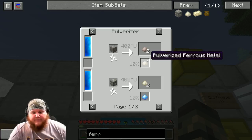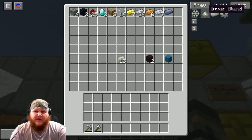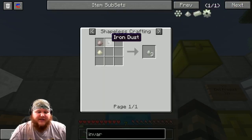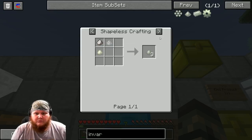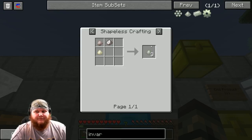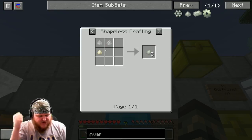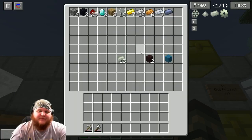So those are the two options for getting ferrous metal. After you've got your ferrous metal, it's really simple — all you're going to do is take two iron dust and put a piece of ferrous dust under it. That's it — two iron dust plus one ferrous dust gives you three invar blend. Do this five times and win the game. That's how you make invar.